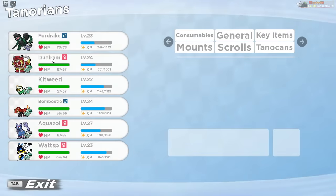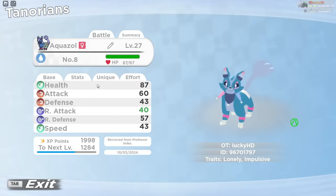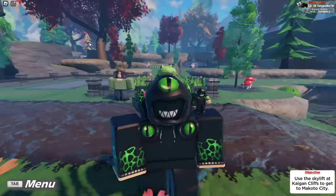So obviously at the start of the game, you can get yourself one free starter, and you've used that Tenorian throughout your entire journey. I picked Chiwakura here and I've been evolving it all the way up until its final evolution. But what if you wanted all of the starters? How on earth could you even do that?